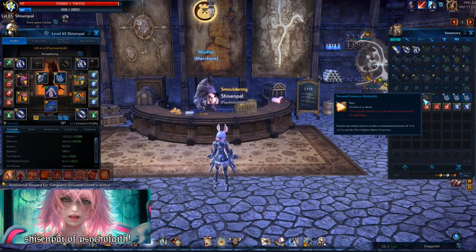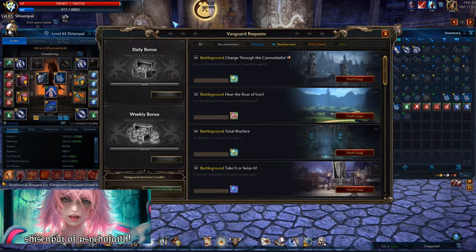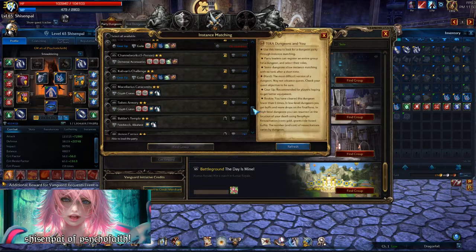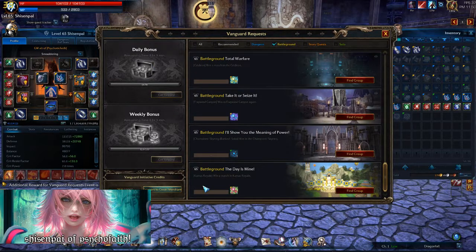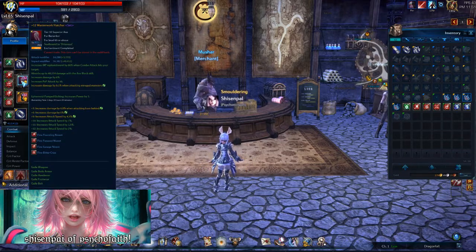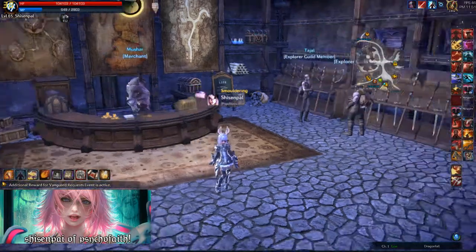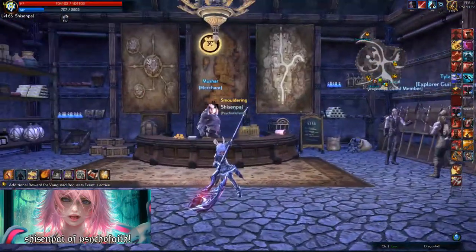You can get these from your Vanguard quest dailies. In the Vanguard window — which is your H key — you'll see the dungeon dailies you can do and the gear scores. Go do those, collect through daily bonuses, weekly bonuses, and it should give you these Alkahest. These Alkahest will work all the way from plus nine to plus 12, and when you get plus 12 you'll have a nice little red glow like my weapon here.